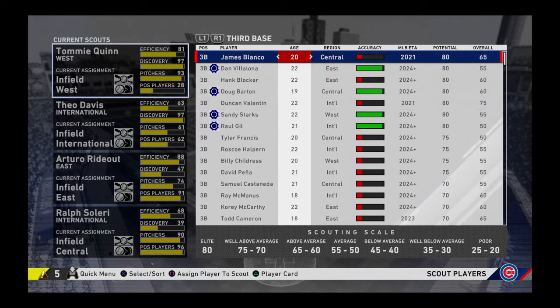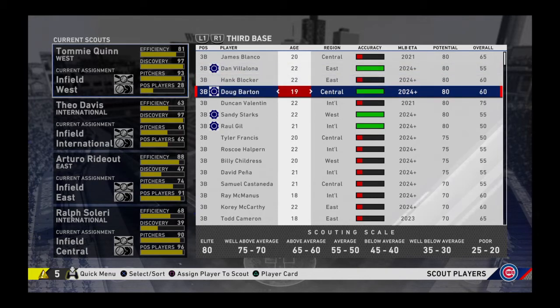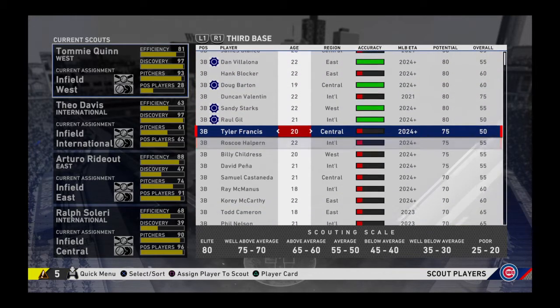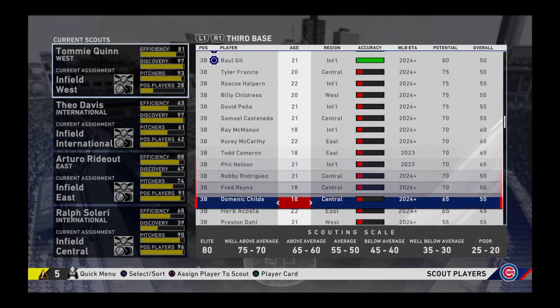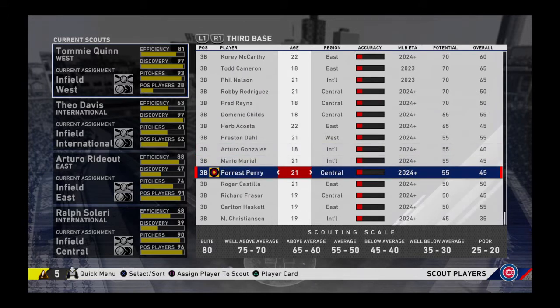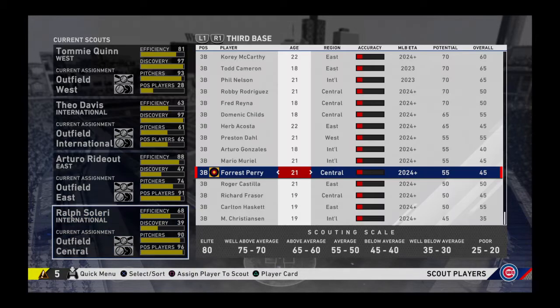Something that everyone always gets confused about — I have to explain it every year. Whenever you see the blue symbol on the left, that means it's a blue chip prospect. It doesn't always mean there's something you have to draft — it just means they're fully scouted, and more times than not it means they're worth drafting. If you ever see the little target symbol, that means it's someone that you just scouted. I hope that helps.